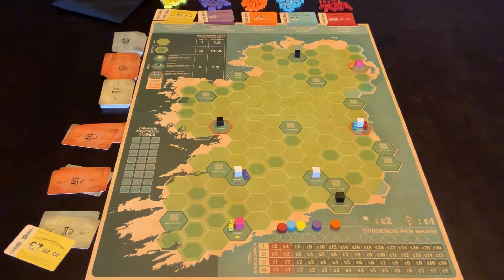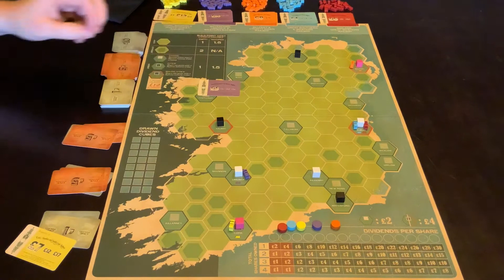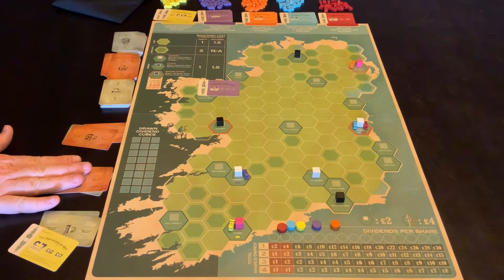So this player will start the next auction. We're auctioning this one. So he starts at five, six, seven. He doesn't think it's worth seven. He doesn't either.